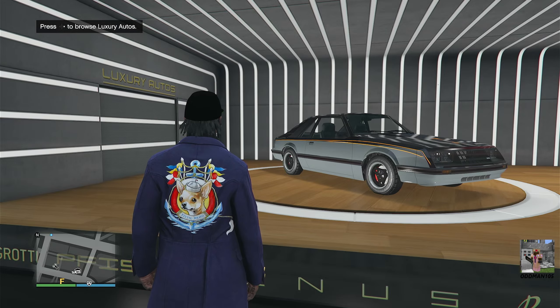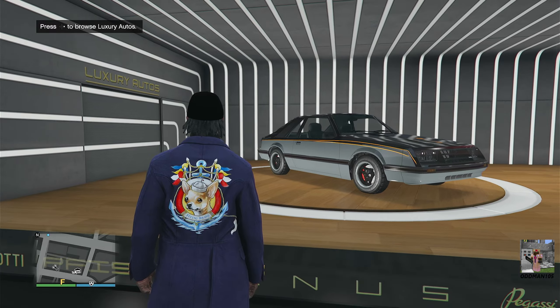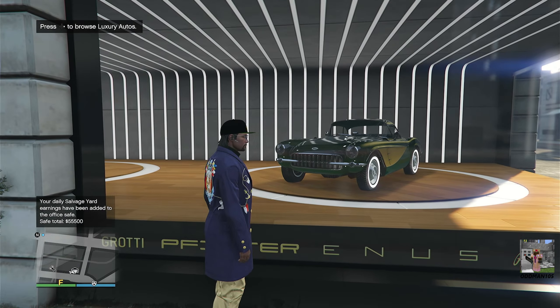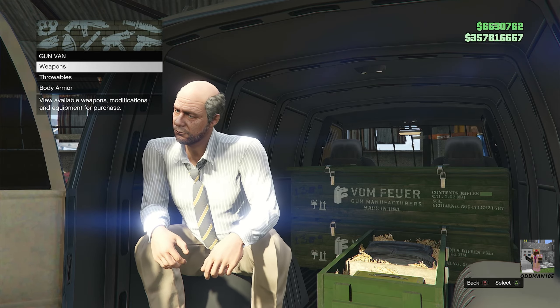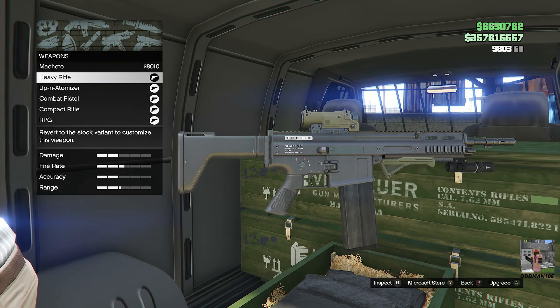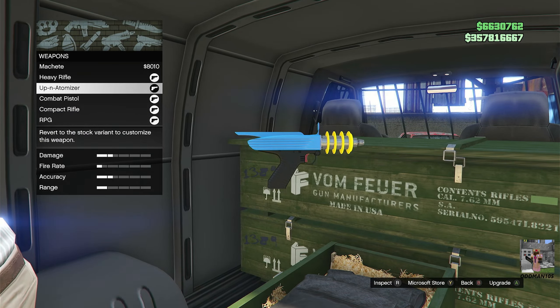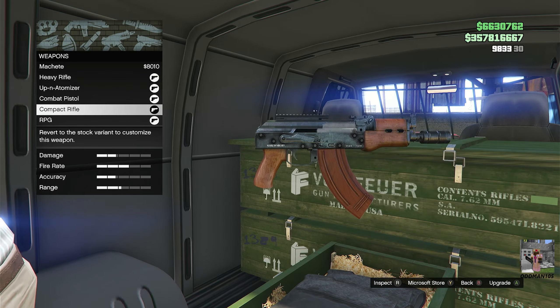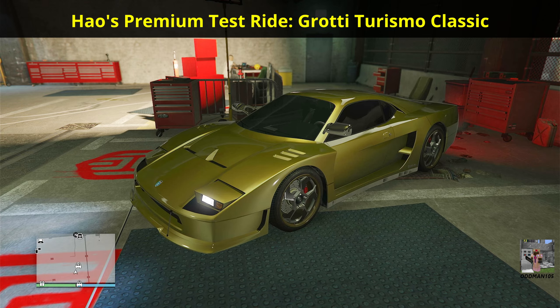This week at Luxury Autos we have the brand new Vapid Dominator FX and the Inventero Coquette D1. At the gun van, the creepy guy with the reverse mohawk is selling the machete, the heavy rifle, the Up-N-Atomizer — which is 30% off this event week — the combat pistol, the compact rifle, and the RPG. Howe's premium test ride for this week is the Grotti Turismo Classic, which you can purchase with Howe's Special Works upgrades pre-installed.